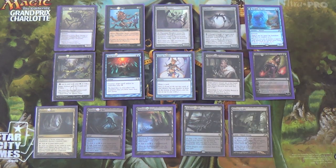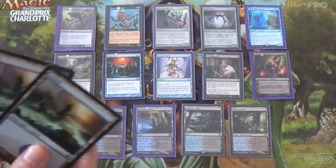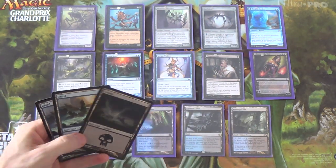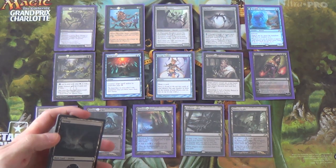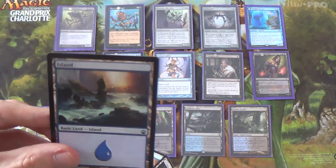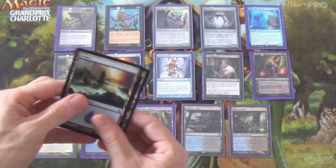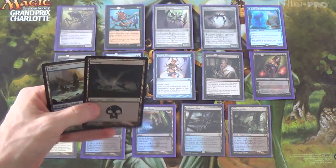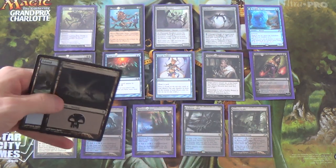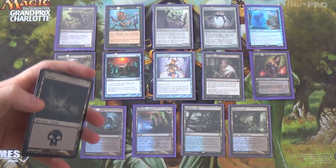That sounds pretty good when fighting Control decks. Since there are more Control decks in the format now that Ancestral Vision is unbanned and Sword of the Meek is unbanned, the format is slowing down and we're seeing more Control decks as a result. This gives us something we can do against them. For the rest, I just have two Swamps and one Island — actually, I realize it was supposed to be two Swamps and an Island. The deck uses black mana a little more because of Phyrexian Obliterator, so only one Island. Sometimes we need to fetch an Island against the Burn deck.